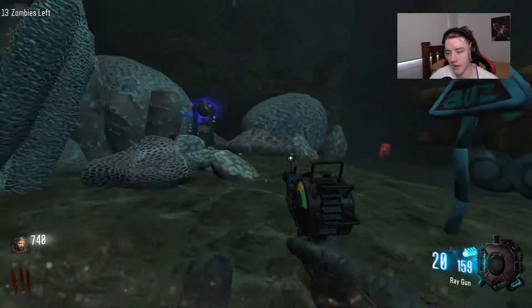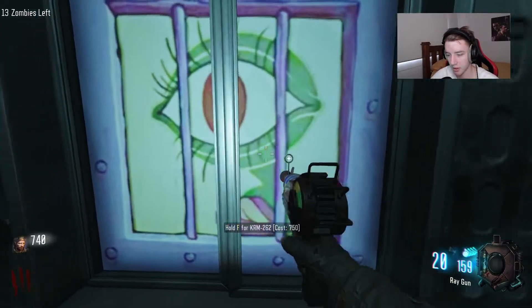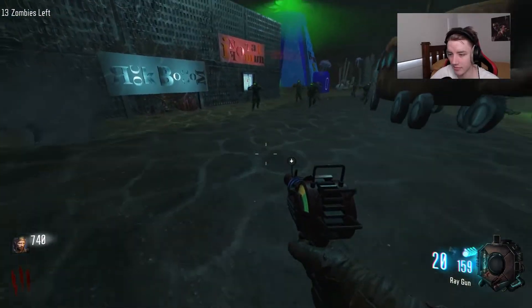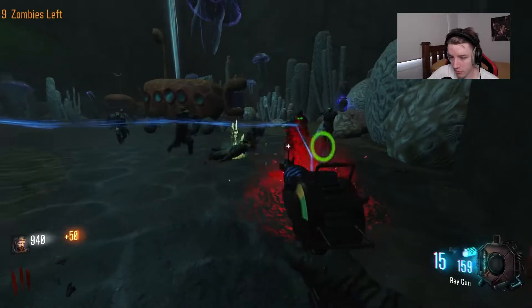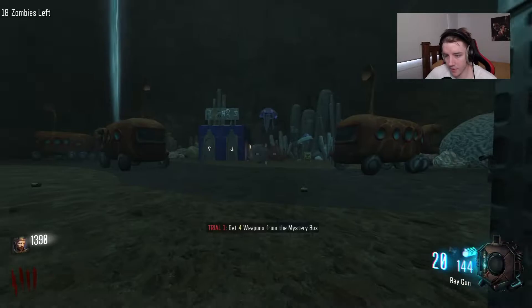I do need quick revive — where's quick revive at? What the fuck is that? The wall buys on this map are so weird. Get four weapons from the mystery box — that's our first trial. All right, we'll go do that.